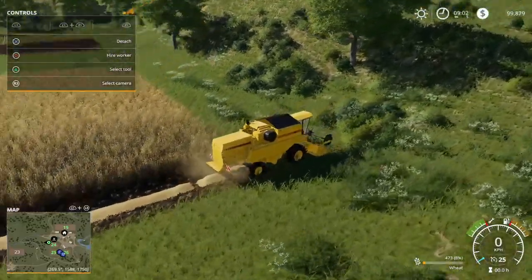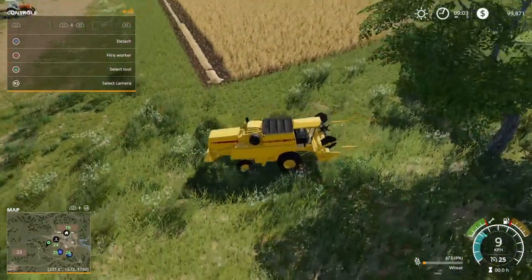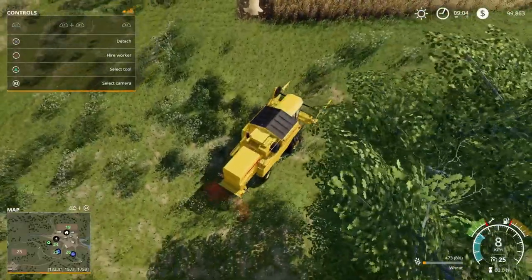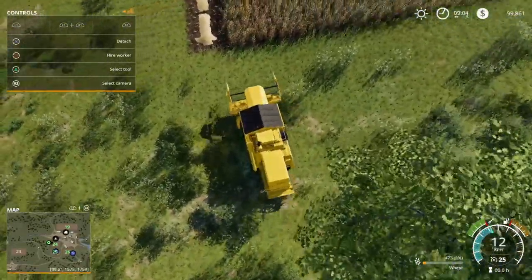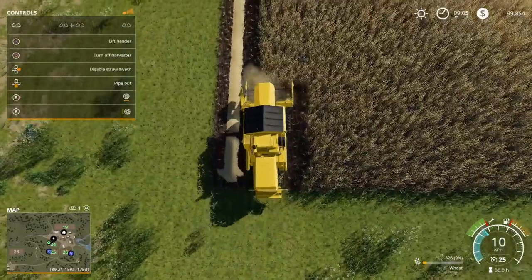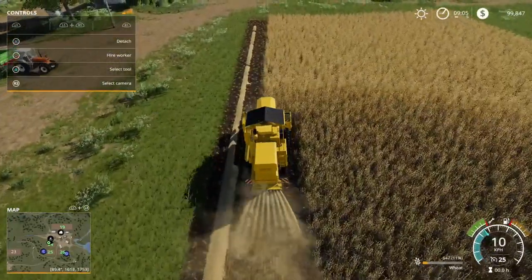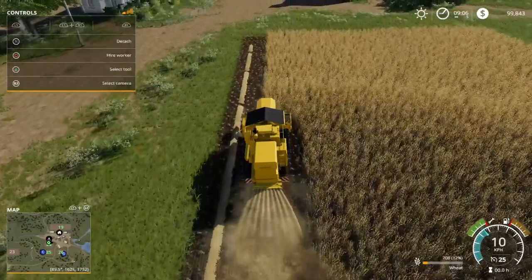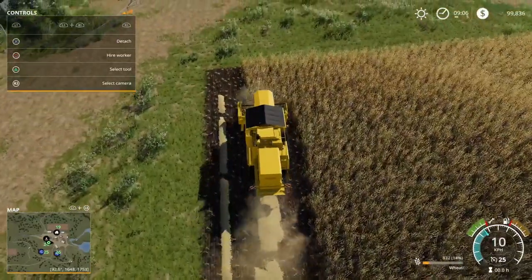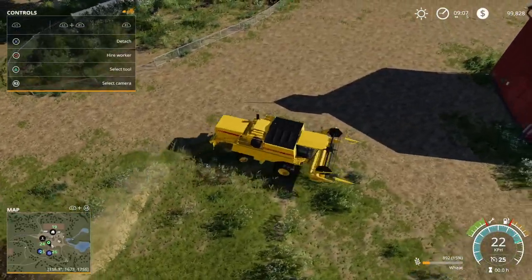As you can see, it's dumped a load of straw out of the back there, and we can collect that straw. We can either use a loading wagon, which would pick up the straw, or a baler to bale it. We can use it for animals later on in the game, or we can sell it and make a bit of extra money. If you didn't want the straw, you can actually turn that off — but why wouldn't you collect it? It's useful later if you want to be a livestock farmer, as animals need straw for bedding.